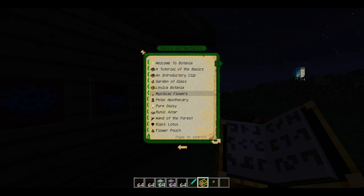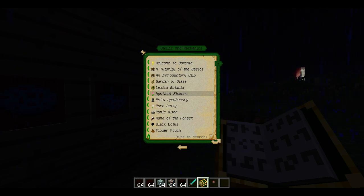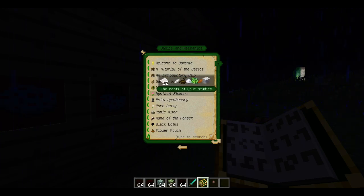So if you look over something — and you can see I have Mystical Flowers selected, because there's a little grey thing behind it — if I press my shift key, this will show up. And this has a little green and white text which has a tagline basically, telling you what each entry is about. And on the top you have the amount of pages and the recipes that it teaches you how to make.